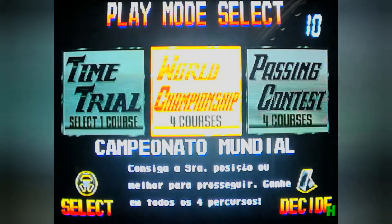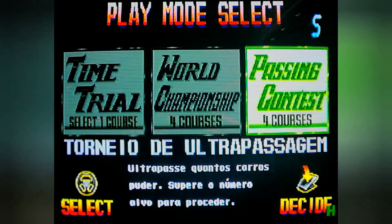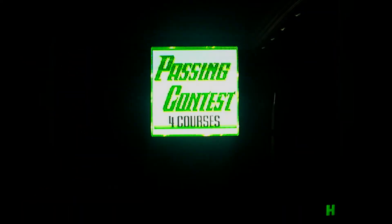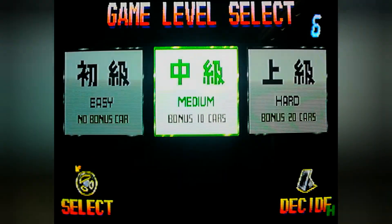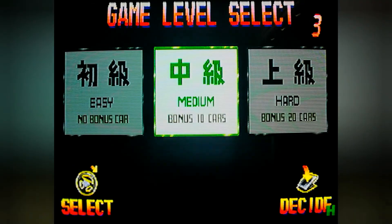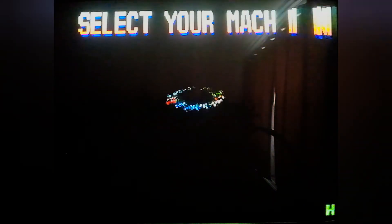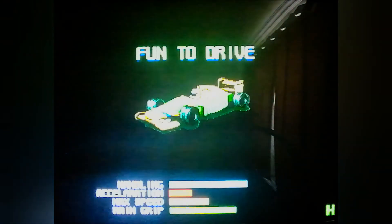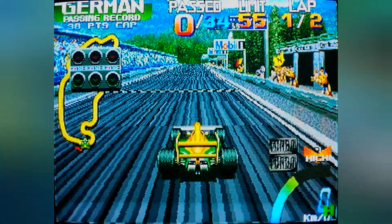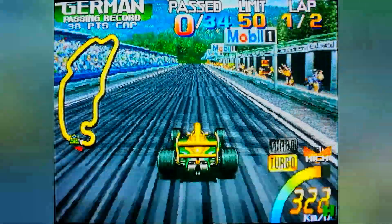Let's put a credit in. On the left we've got time trial, world championship that we just did, and then this passing contest. And this is also strange — we've got a mix of Spanish text, Japanese text on the difficulty, and English text as well. It really is a mishmash, with Capcom showing that this game is almost barely finished. It was probably a last minute decision — like, OK, let's just localize it for South America but without fully thinking it through.